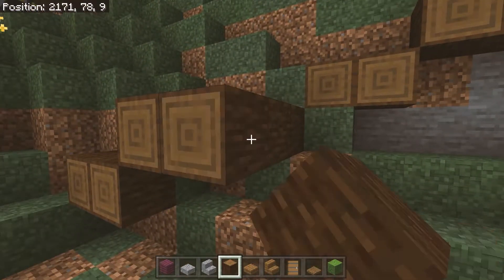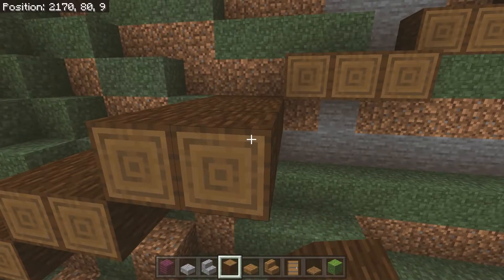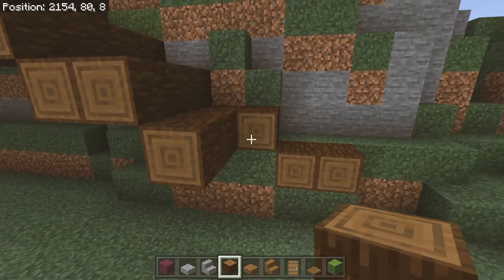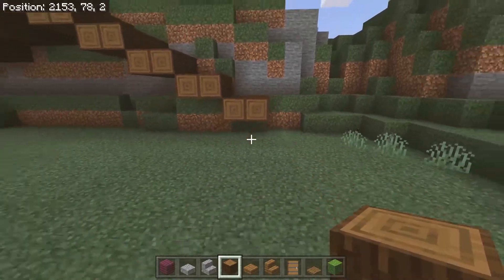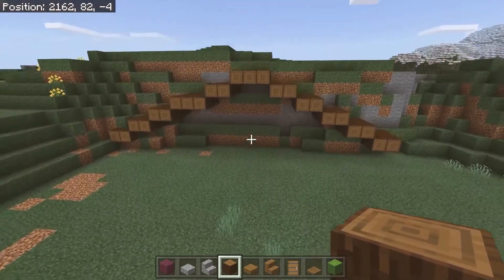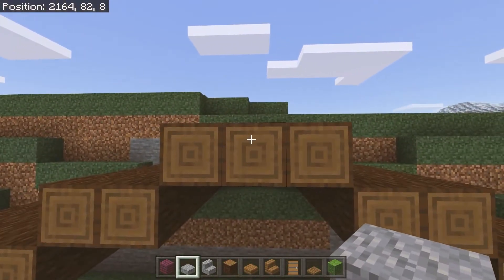The next thing you're going to do is extend each of these spruce logs so that they meet in a straight line at the front. This is going to depend on where you've built your hobbit hole as to how much you're going to need to bring each of the beams forward — you build it to fit around the terrain. You're just going to bring them forward so that they all meet in a straight line at the front.